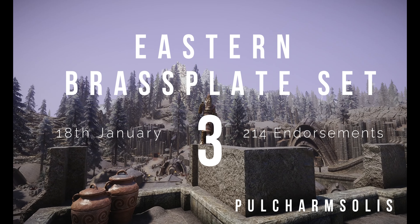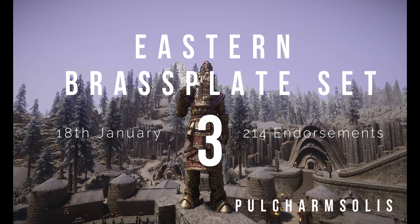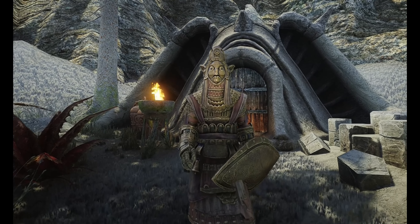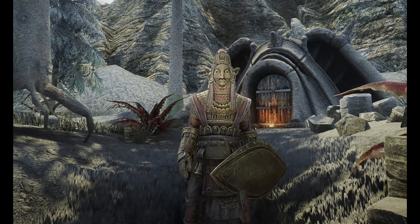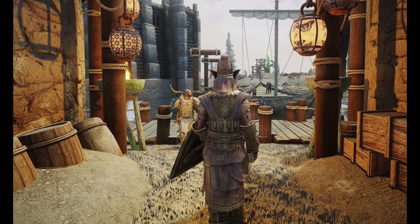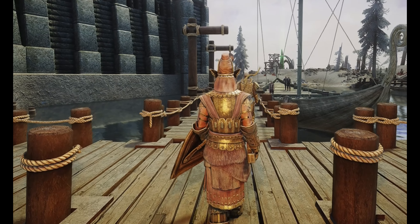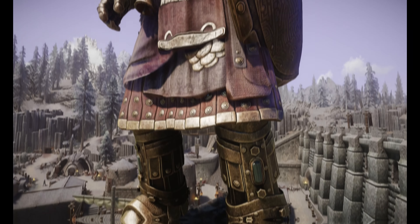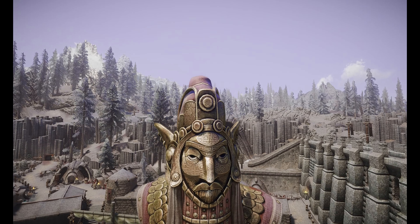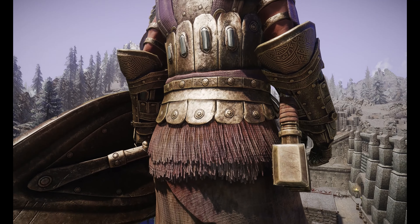Number 3, Eastern Brushplate. Uploaded on the 18th of January 2024, and received 203 endorsements by January 31st. This mod adds a Dwemer-themed heavy armor set and weapon. It can be crafted and requires the Dwarven Smithing perk. This one is also by Pullcharm Solace. This work is just as original as the last one, and it fits very well within Skyrim. I think that if this armor had been added in the Creation Club by Bethesda and sold as a Dwemer armor set, people would actually buy it — both literally and figuratively.